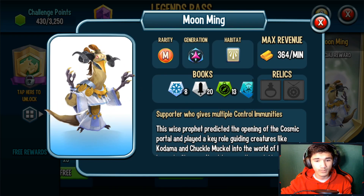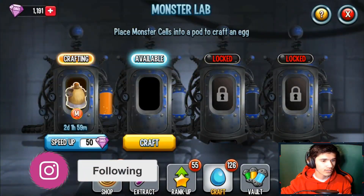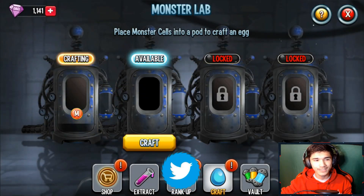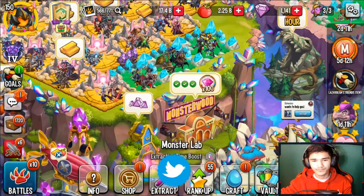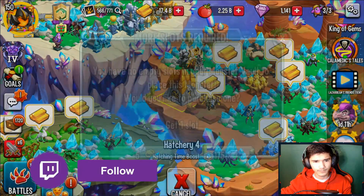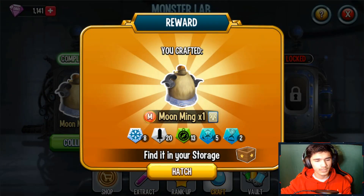He's a light cosmic mythic monster. It looks like he's a supporter who gives multiple control units — that's interesting. We got him here thanks to Social Point; they gave me the resources and everything needed to review this monster for you guys from level one to 150. My hatchery is full, so I'm gonna have to sell one real quick.